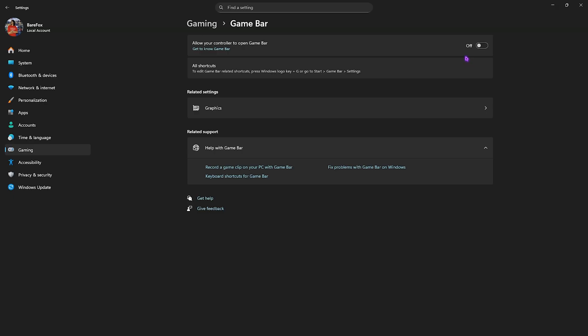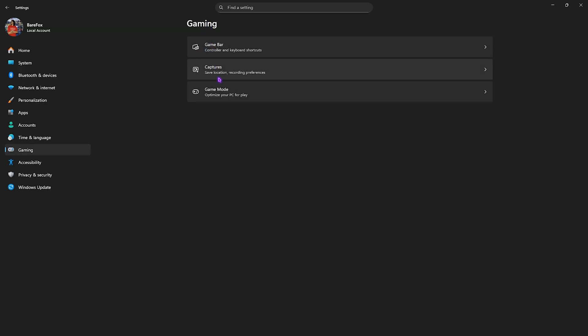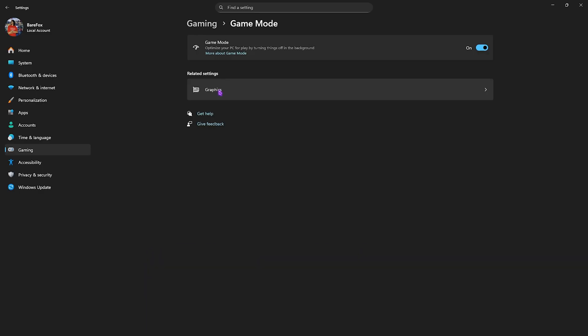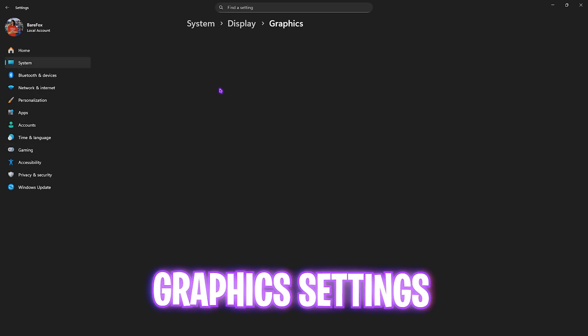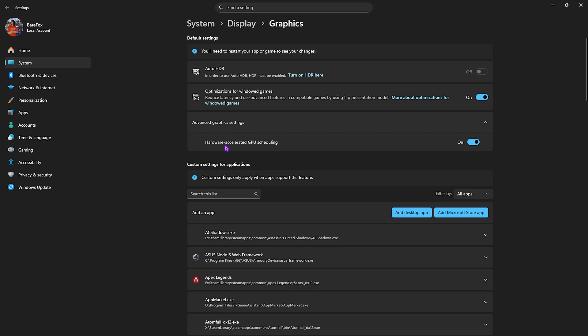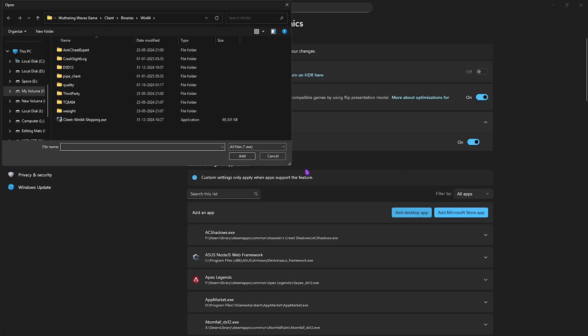Go back to Gaming again, head over to Game Mode and turn it on — it will help optimize your PC by turning off background applications and improving your FPS. After that, go down to Graphics and enable Optimizations for Windowed Games, as this will reduce input latency by using advanced features in compatible games. Click on Advanced Graphics Settings and enable Hardware Accelerated GPU Scheduling, since this will utilize your primary graphics card over CPU-based graphics.